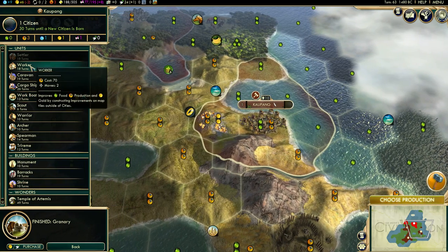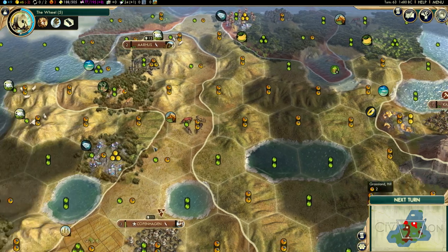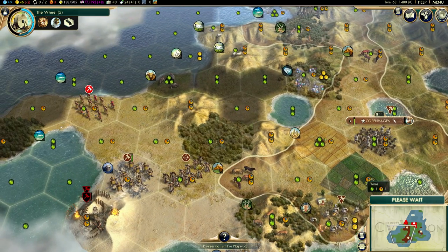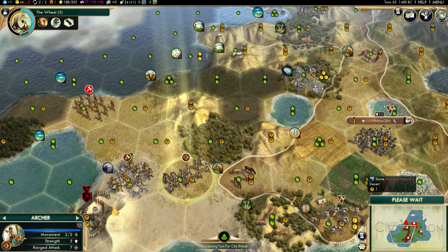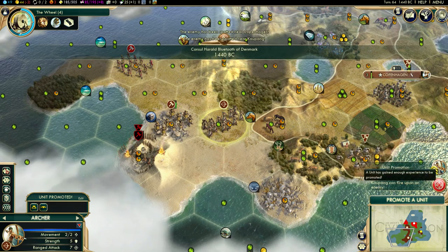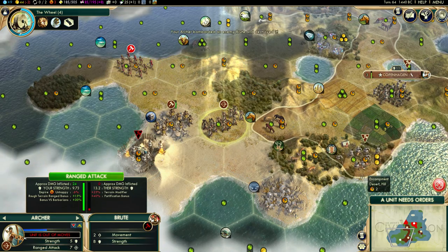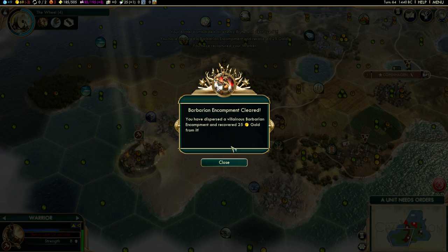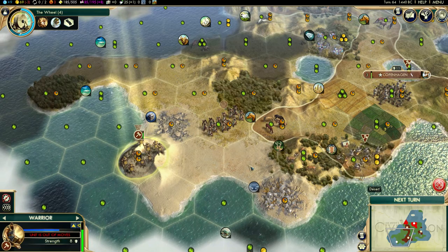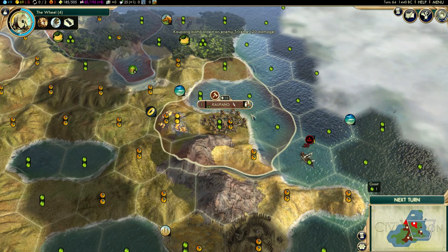Ye olde faithful. We'll get some more money very shortly. More archers - we're building archers here right? Granary. We need to remember his troops down there. Unit promotion, unit promotion - a barrage, a barrage. And a worker - get back. And another one here. Oh there we go, need to press the right buttons.